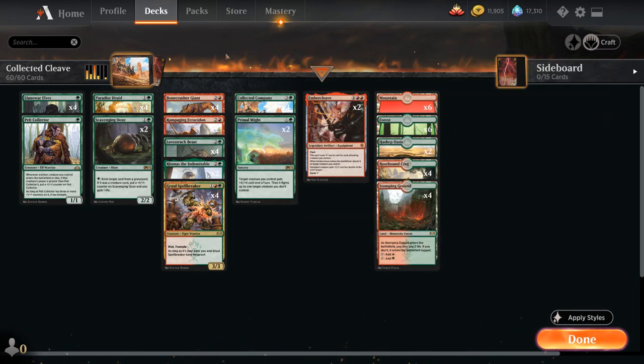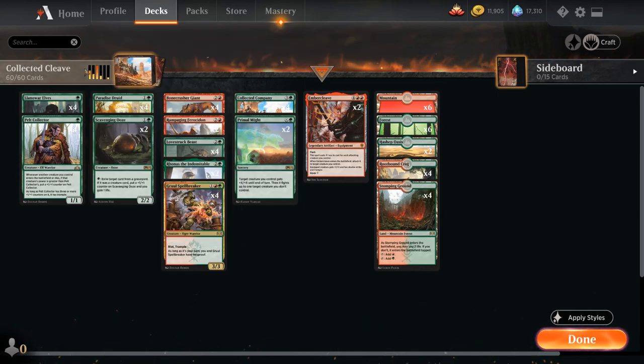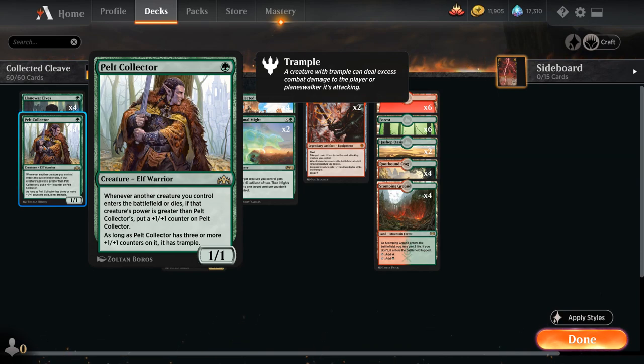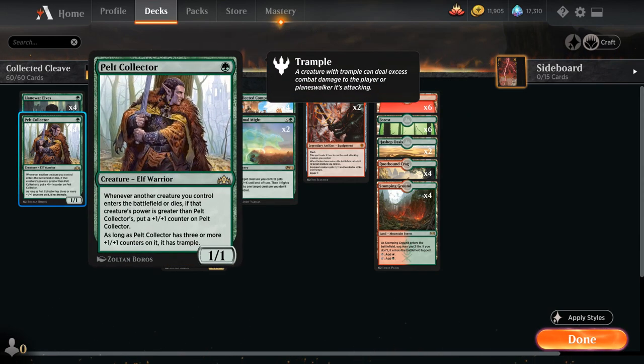At 1 mana we've got the four-of Llanowar Elves, which can potentially speed things up and help us cast Collected Company ahead of schedule, and it's still a 1/1 creature to help us attack with our Lovestruck Beast. We also have the four-of Pelt Collector, a 1/1 that picks up a +1/+1 counter whenever a bigger creature enters or dies on our side, eventually also gaining Trample. At 2 mana, Paradise Druid has Hexproof as long as it's untapped, can ramp into a turn 3 Company, and is still a 2-drop to help grow Pelt Collector.